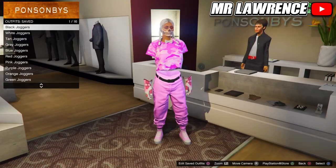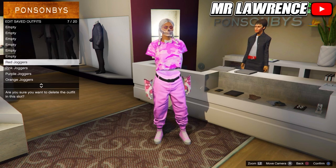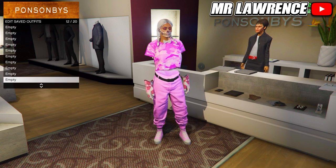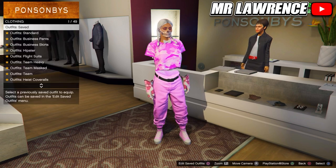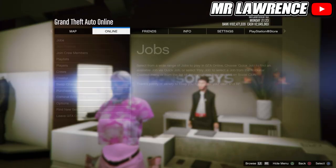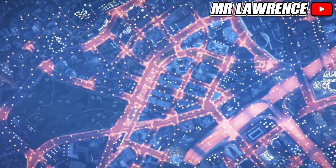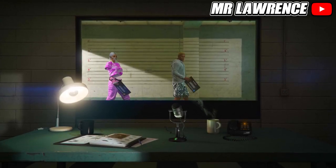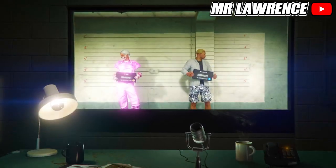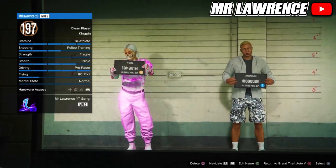We will need to do the transfer glitch to get modded outfits. If you do this you will lose all your saved outfits, but you can keep one outfit. Equip one outfit that you want to keep and delete your other saved outfits. Then open your pause menu, go to online and swap character. Your first character on the left has to be a female and your second character on the right has to be a male.